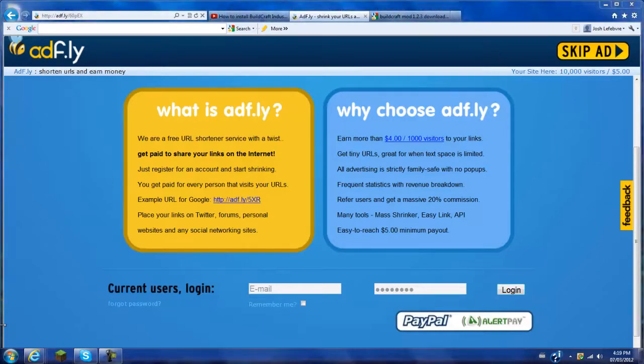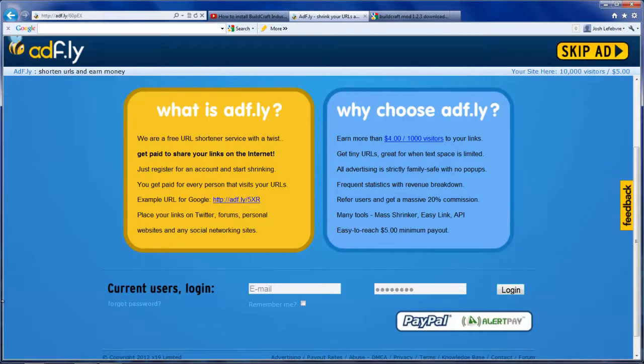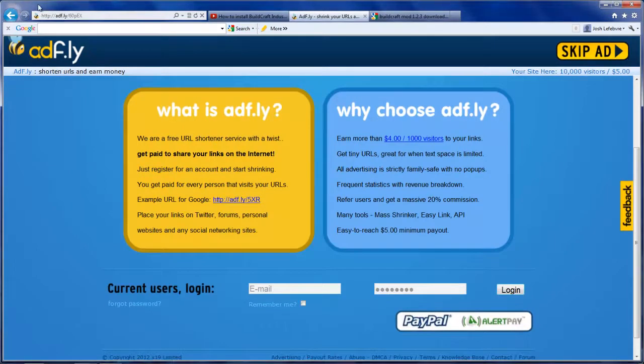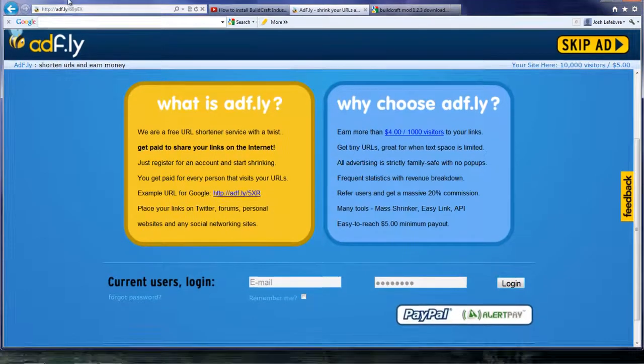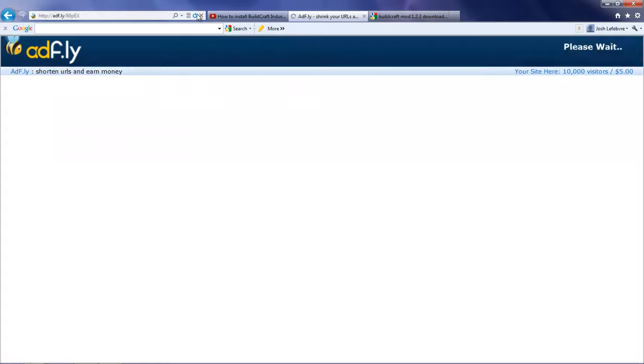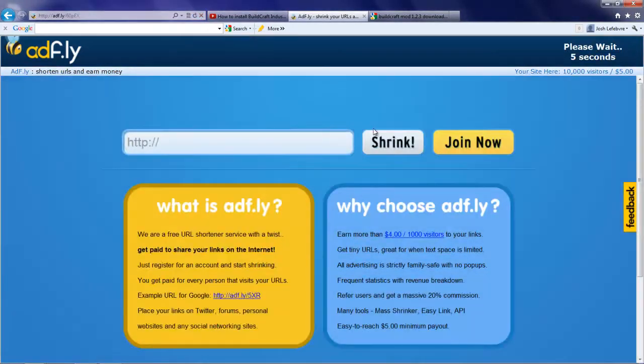First of all, you want to go into the link I have provided in the description. As you can see, we've got the new update for the internet — I'm not sure what it's called, but it's a new update. It's going to be an AdFly link, which is pretty simple. When you guys open it, it will look like this. It will say please wait. If you guys see any 'Download Now' buttons, don't click those — those are ads. Please wait for the countdown from five all the way down to zero.